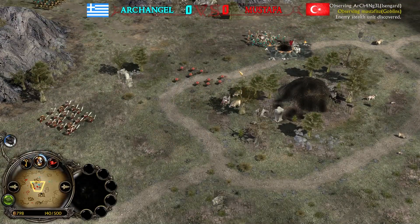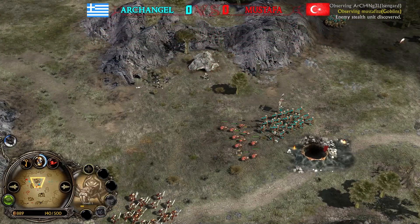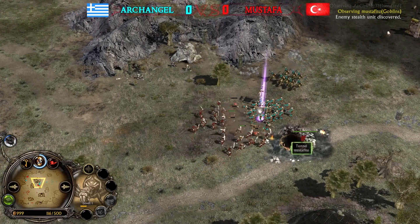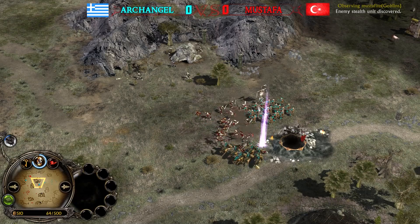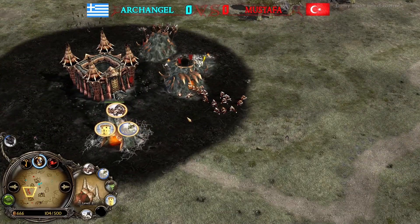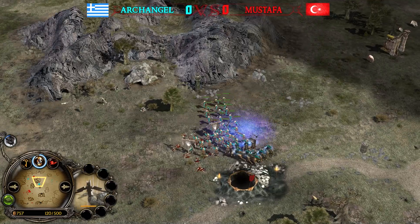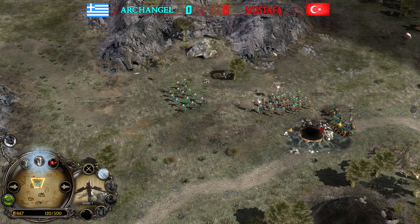Archangel is leading in terms of power points, though it's not a massive or game-winning lead. This is looking good for Archangel — he'll be able to defend and take down the tunnel. That's why you need spider riders, and it's about time to recruit them, because Isengard has literally zero pikemen. Spider riders can be quite devastating in this kind of situation.